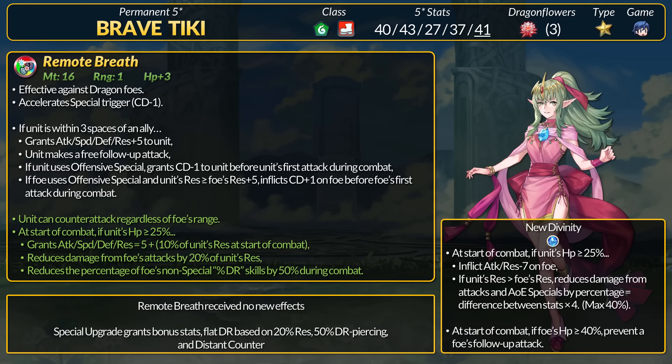Brave Tiki is a green infantry dragon, and I believe she was the first to bring in the Scowl effect. I also think she was the second unit to get the instant cooldown effect. Tiki's refine doesn't really expand upon these, but she does get some good upgrades. Remote Breath doesn't get any new base effects — it's effective against dragons and has Slaying.